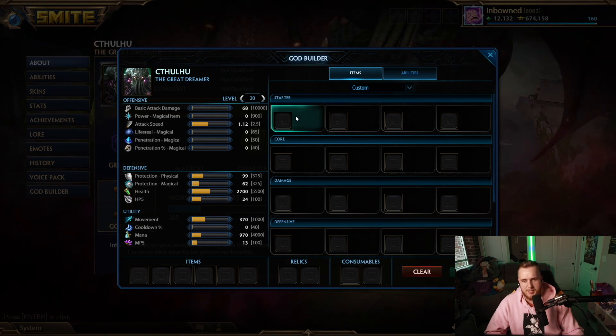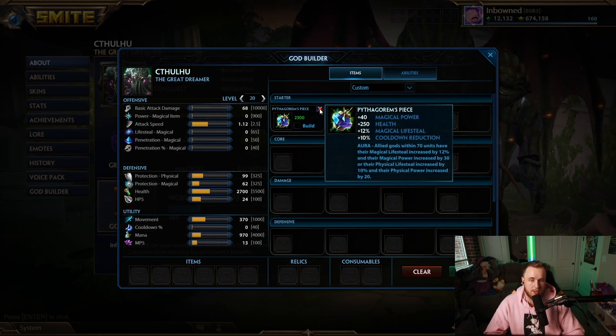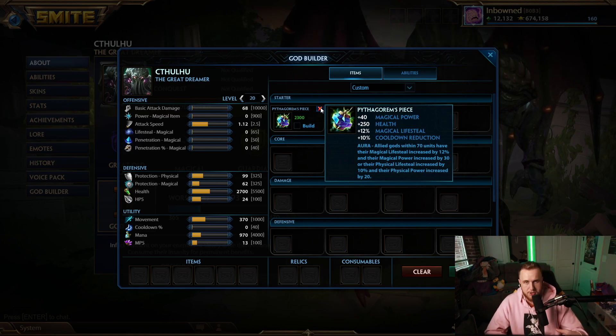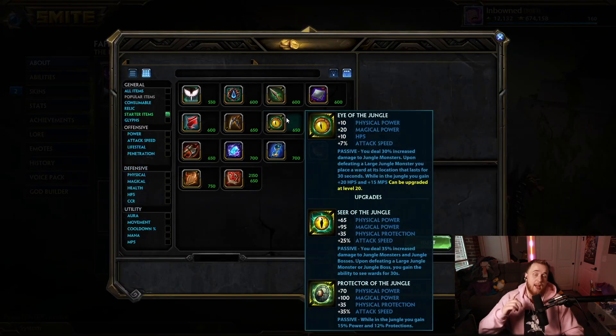Next up, Cthulhu — not really a support, more of a solo laner. We're saying his best item is Pythagorem's. Pythag's allows him to go into Tainted, and then he just has really good stats with these two items — sitting at 85 power, 250 health, 15 prots of each. He's going to be sustaining himself a lot, also stealing some healing from enemies and giving it to himself, and then he's just going to be a monster team fighter with his Pythag's.